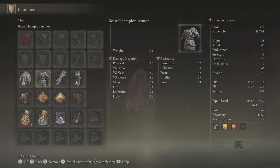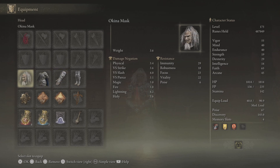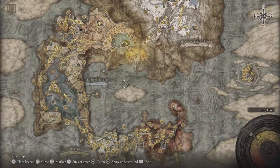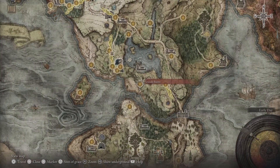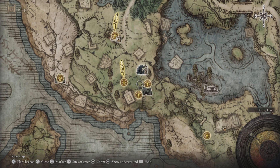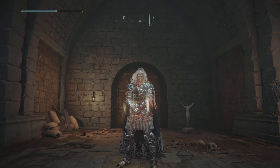I've shown you guys what we were using, and I'll share some links in the description below as well. You can check them out to see how you can get your hands on these things. For the Dragon Communion Seal, you've got to go to the Fringefolk Hero's Grave right at the start of the game at the Stranded Graveyard. There's a fog door — just use the Stonesword Keys, go in, keep going towards the right, and at the end there will be a knight. Defeat him and you'll have the Dragon Communion Seal.